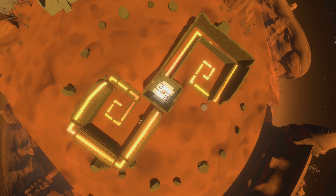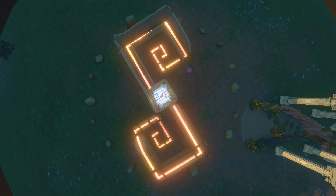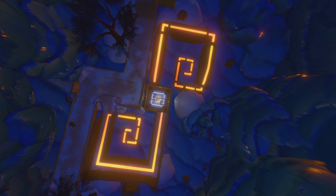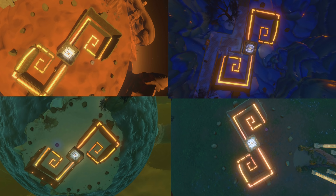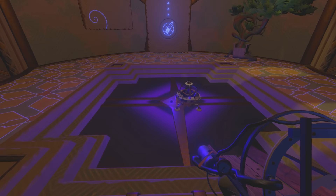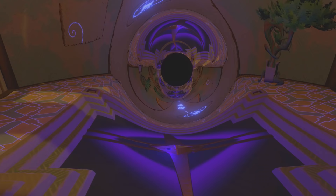One of the most interesting details about the Nomai symbols is one the speaker can't particularly explain. For some reason, the Nomai encircled each of the white hole teleportation pads with a series of stones. We find this pattern on every planet, with them even freezing the stones in place on Brittle Hollow's inverted warp pad. On Earth, things like this are meant to signal to future generations that a location may be important, but really there's no clear answer for why the Nomai would have done this. As a bonus, you can actually use your scout to trigger the teleportation pads and test the waters, getting a great view of the teleportation in action.